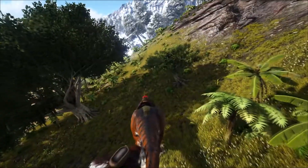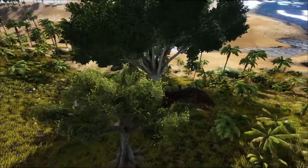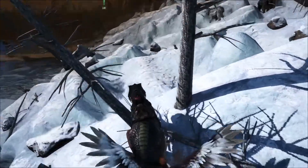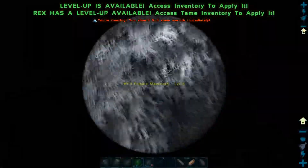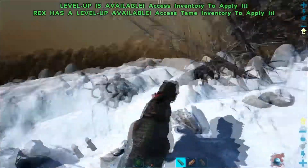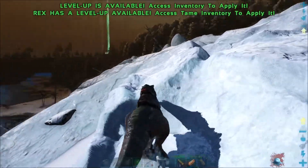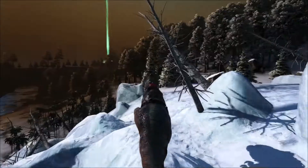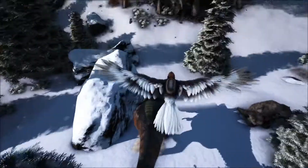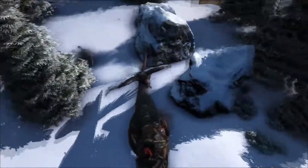Why is that triceratops glowing red? Oh, that's weird. I'm gonna get away from it. Run! Maybe it's like a buff against T-Rexes, cause that one down there doesn't have it. So I definitely wanna avoid those allosauruses down there — that is a conflict I do not wanna be a part of. A T-Rex might be strong, but I don't think it's gonna beat three allosauruses.